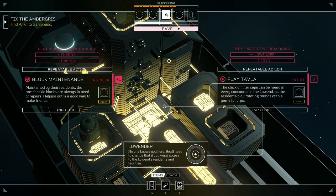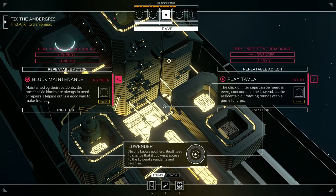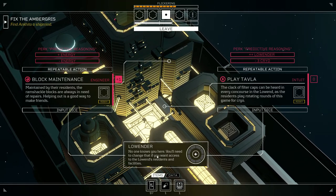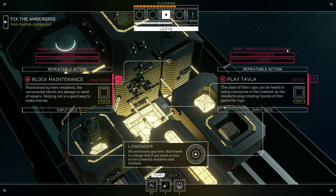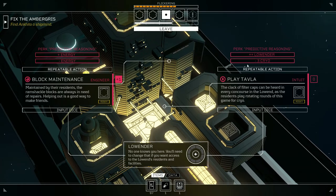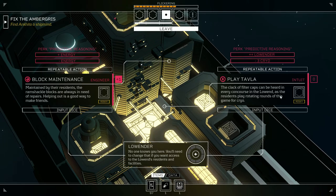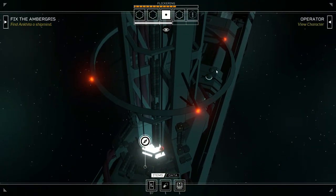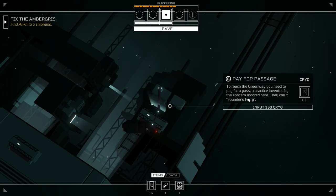I should have saved my dice roll. Block maintenance: maintained by the residents, the ramshackle blocks are always in need of repairs — helping out is a good way to make friends. 'No one knows who you are — you'll need to change that if you want to access Low End residents and facilities.' We don't have intuit, but this would give us a lot for Low Ender and just takes three cryo — or if we fail, it takes three cryo, which isn't a bad fail actually.